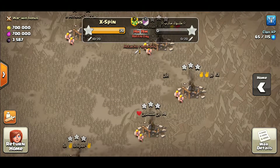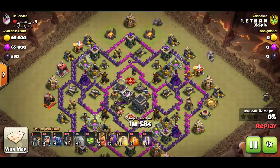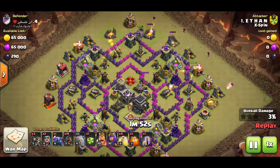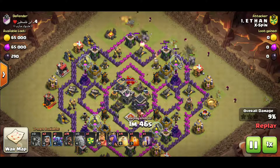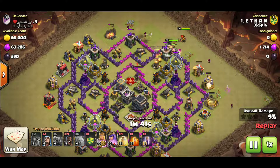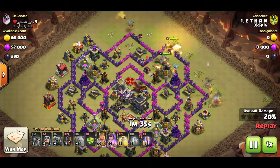Alright, here we go. Let's start with number four. It's going to be two golems — Goho with four heals. Golems go down, the wall break comes down, the rest of them come in. Two golems redirect, Pekka, King, Queen go in. I use six wizards to help clear the sides and they funnel right into the center.